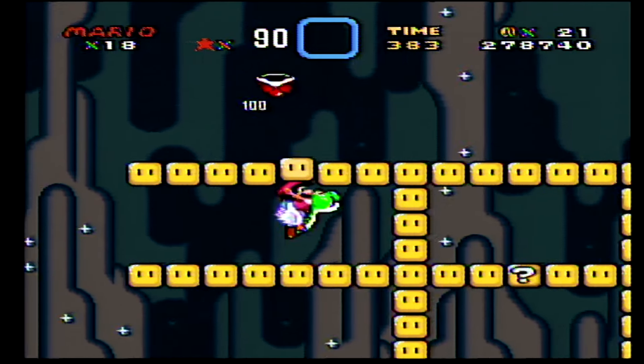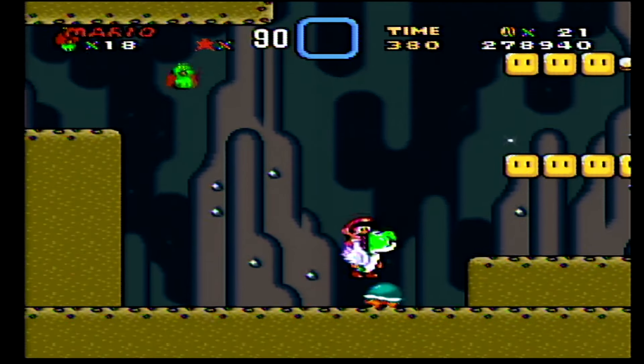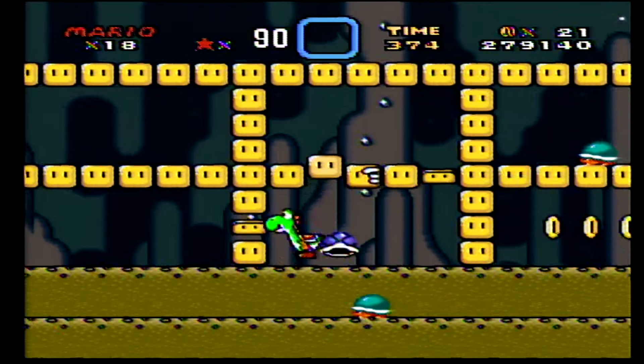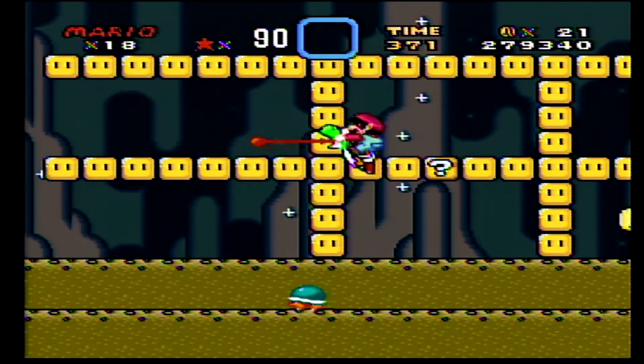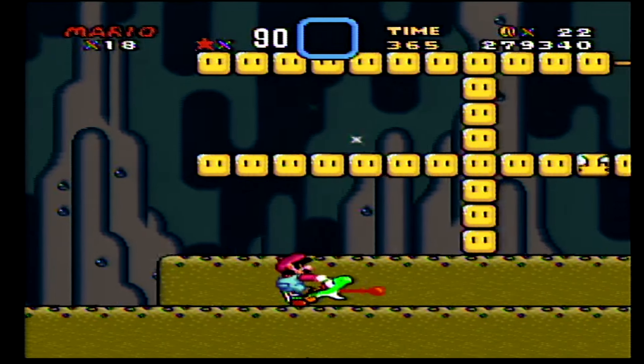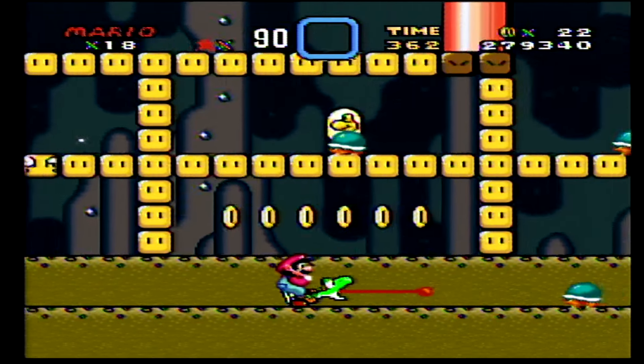Let me show you guys something. You get that and now you have wings. They're not really useful in this one particular spot, but hey. Oops. Okay, so this part's kind of annoying. Actually, it's really easy with Yoshi. I don't know why I just made a big deal about it.